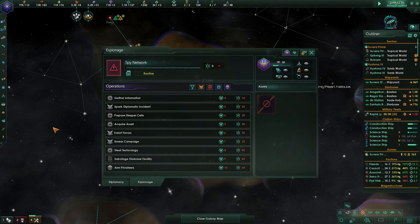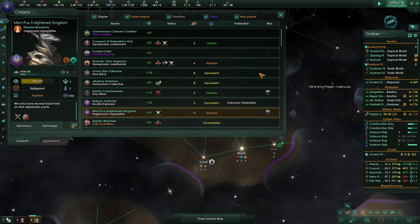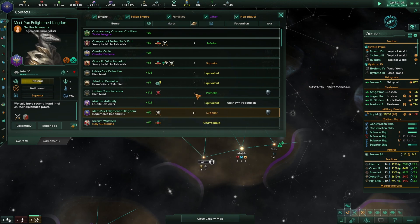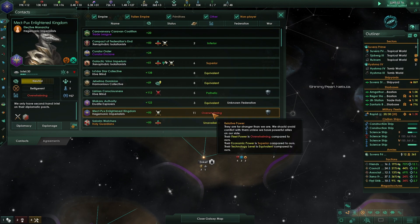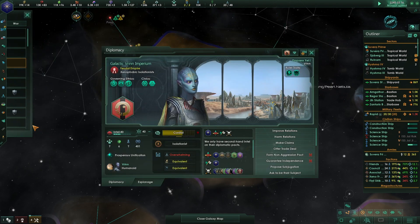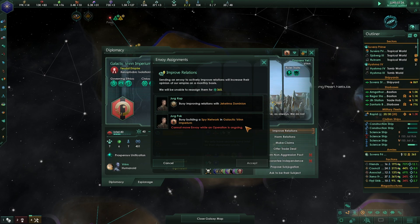The spy network is done. Going to diplomacy - checking the Lishian Consciousness and the Jahatma Dominion. These guys are overwhelming - they have a lot of systems. We want to stay on their good side. The Galactic Vryn are superior. Busy building the spy network there - cannot move the envoy while the operation is ongoing.